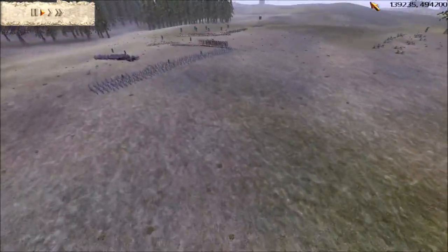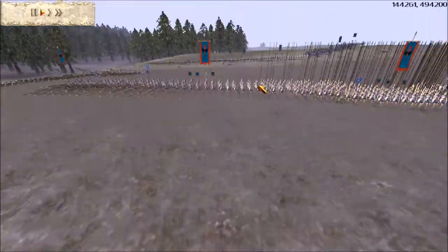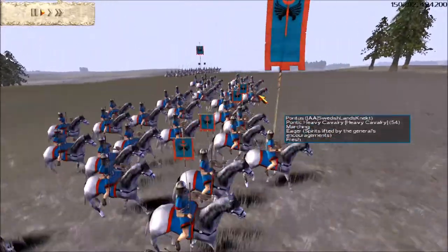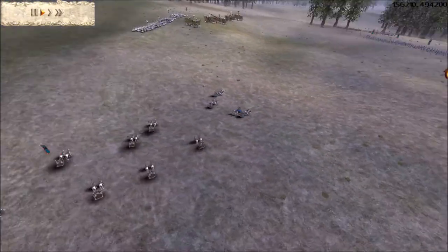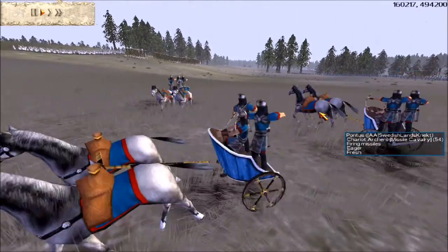Meanwhile, Swedish brought a couple of archers, some bronze shield pikes and a glorious phalanx, and some phalanx pikemen as a back line. He has some Pontic heavy cav, and what was really scary were these chariots.